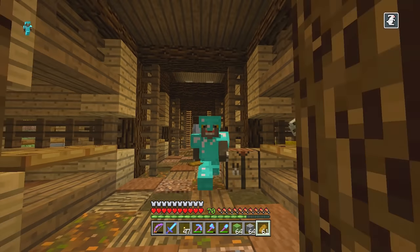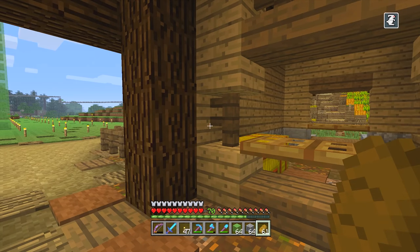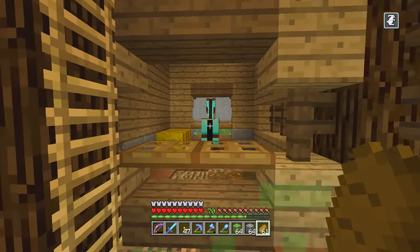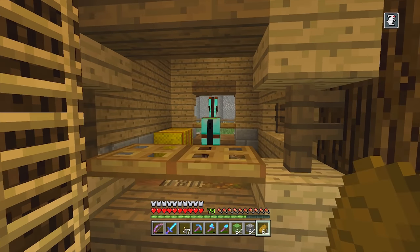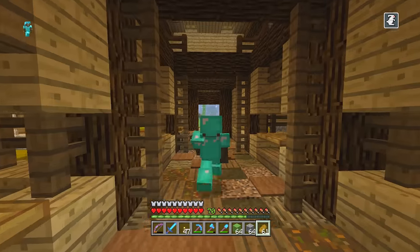Greetings everybody. I am Lobo and welcome to episode 35 of my Minecraft survival series. We're starting today's episode in our stable where we had some trouble at the end of last episode. You might remember that the horses were escaping, so we went with a more traditional means of keeping them in their individual stalls. It's going to be trapped horses and they're happy — even Mr. Red, the escape artist extraordinaire, he's not going anywhere.